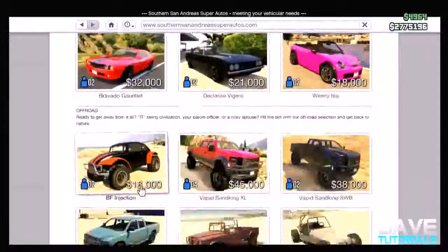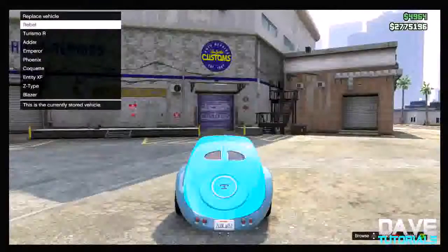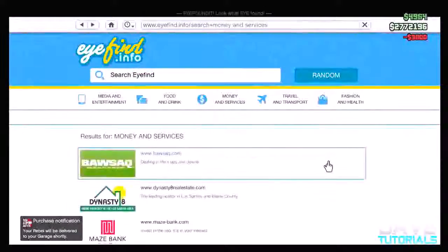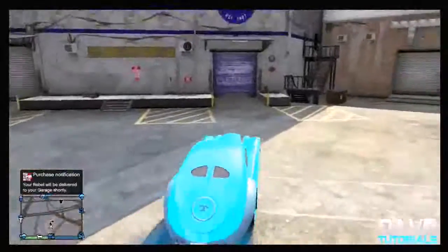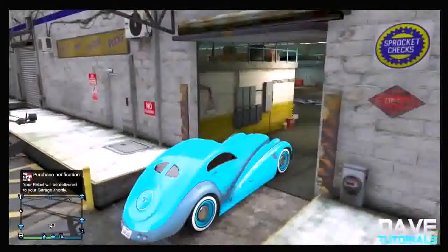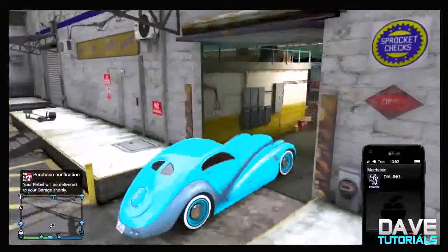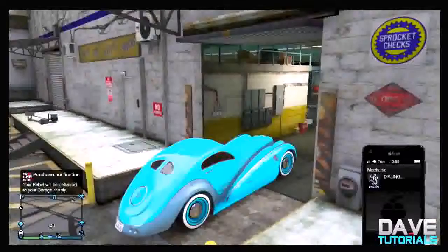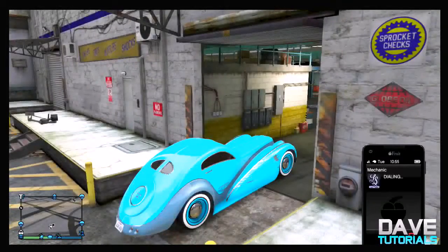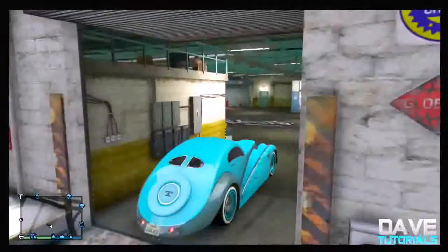What you want to do is go to the Los Santos Customs by the current Rebel, and then park your car the way I do in the video — you kind of park right before the screen comes on. Then call up your mechanic, get him to deliver your Rebel, and at the same time you click A to get it delivered, you have to accelerate into Los Santos Customs. Sometimes it drives you right in, and if it does that, press right on the d-pad straight away and it should come right.